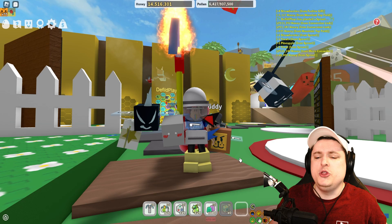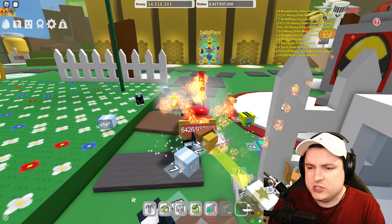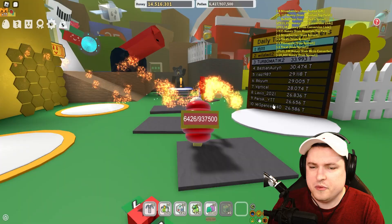The world of Beast Swarm Simulator is as popular as ever, but I think I'm still a noob at this game. So today, guys, we're going to try to make a change. We have ourselves a whole new update's code list. We also have three free mythical beasts which you're going to be able to grab up today from the video, which is going to be beautiful. And of course, we're going to see what kind of progress we can make in today's episode.